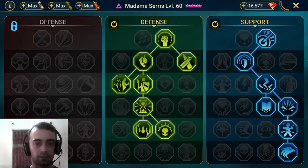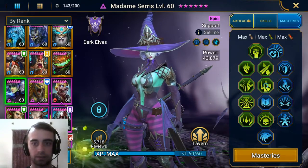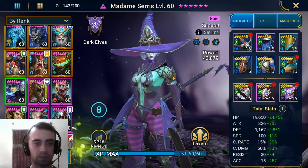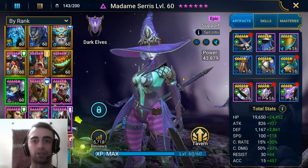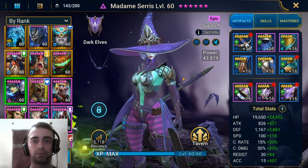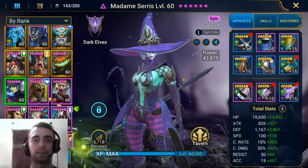Instead of the defense tree, you could go this way if you want her to do some damage as well. I went for a support version — it's up to you to decide wherever you want to use her. I was pretty lucky to pull her. Hope you are having fun with the game. Please subscribe to my channel — I'm trying to get partnered with YouTube. It costs you nothing but it helps me a lot. Have a nice day and see you next time. Bye.